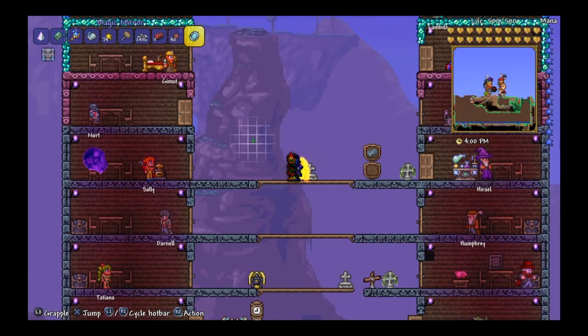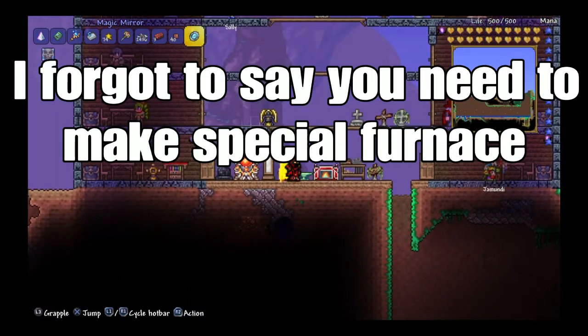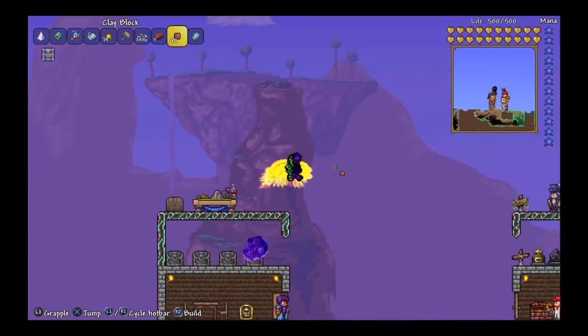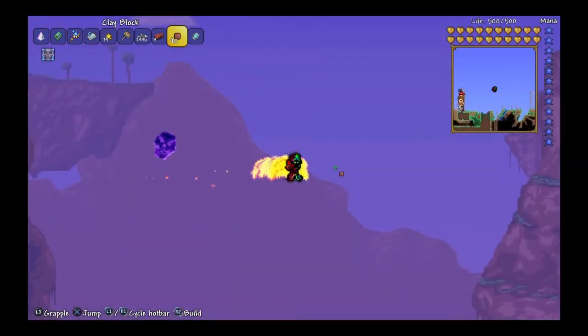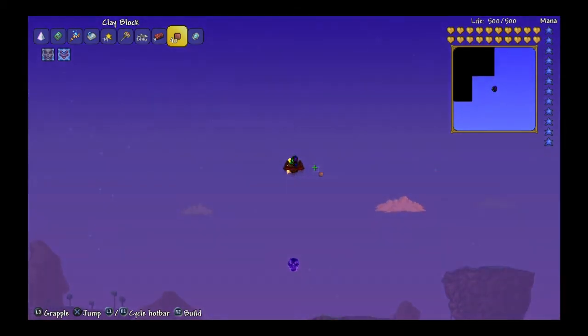Then you want to mine mithril or adamantite, and you can make a mithril or adamantite anvil. Now the very last step of this process is to build until you get really, really, really high.